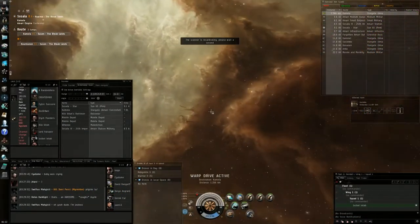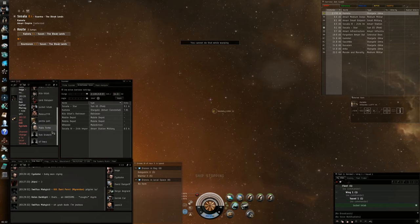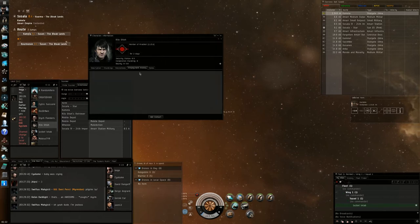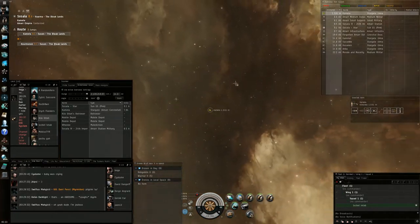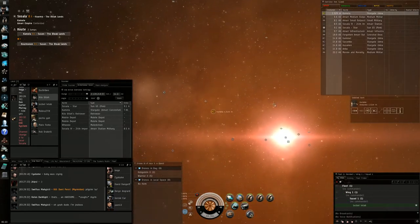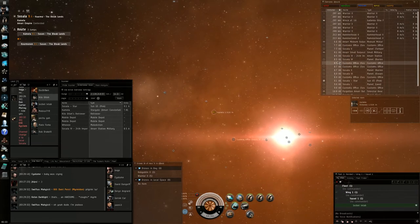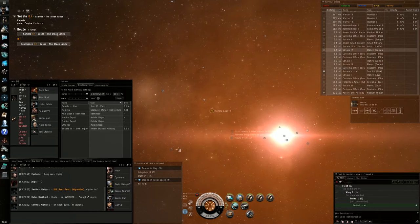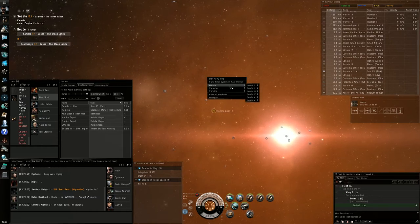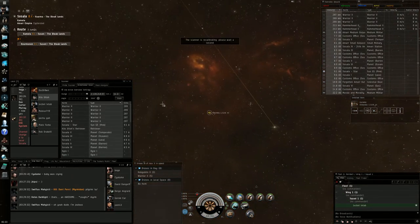In this fight I decided to give you the full scenario of how everything happened. From the point where I found the retriever — as you can see in this system I saw a retriever and he didn't change the name, so I basically already knew who was flying the ship and I noticed it was a fairly new player. I'm running this video at 75% speed. I go to my discovery tab and notice there are no mining belts in the system, so I remembered there are mining signatures you can warp into.